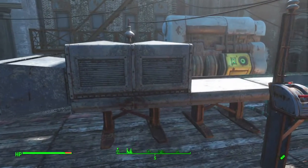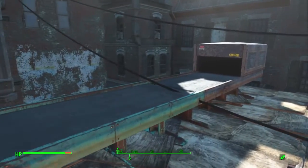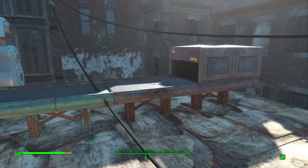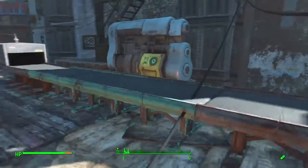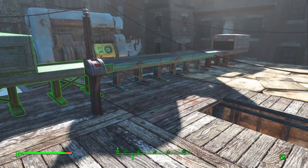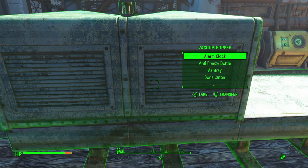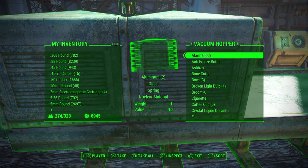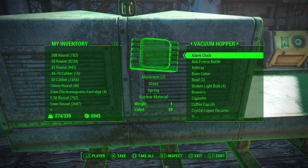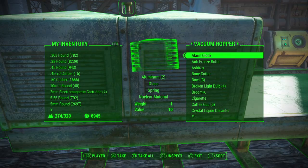We'll pretend this is a makeshift conveyor belt system. I've got this hopper loaded — if I were to turn it on, all of the material would travel down the conveyor belt system. Imagine there was a forge in line with all of this; it would make the materials and get stored right here. If something doesn't get used up, it just sits there. But if you use the alarm clock and need something with aluminum in it, you're going to lose your glass, your spring, and your nuclear material. The only way to avoid that is to break all the material down and load just the raw material into your hoppers.